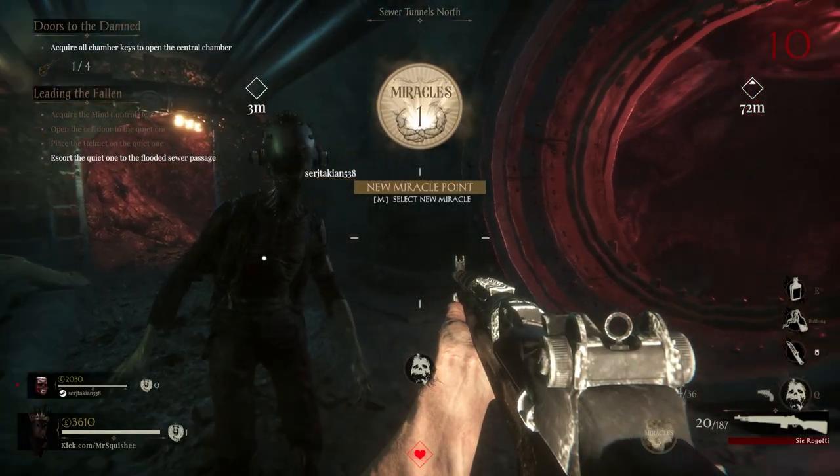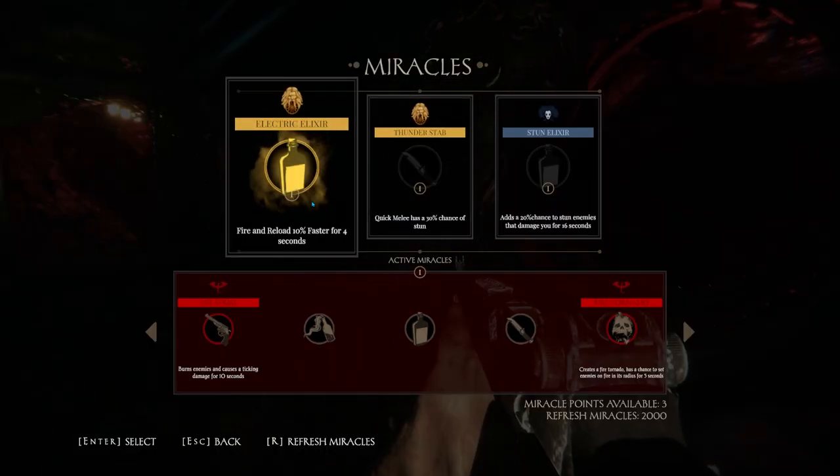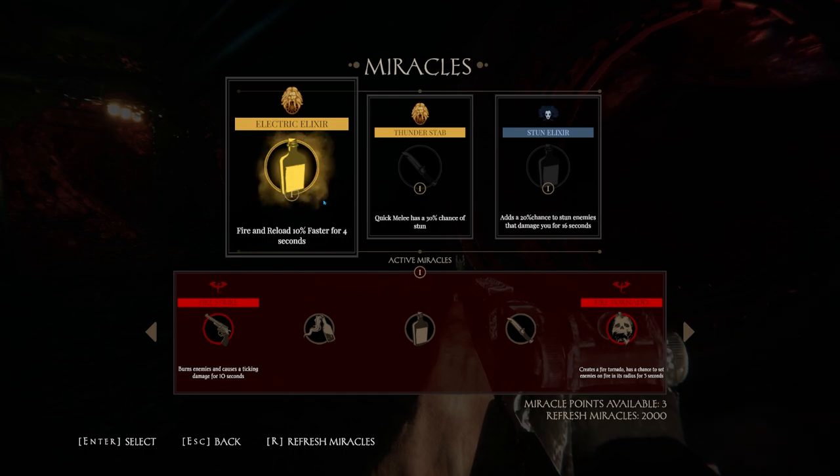In between each round, you also get to choose a miracle, which is essentially an upgrade to either your melee or your bullet damage, or an ultimate that you can get, which is a super strong move that you can use in really bad situations. You only get to choose ten miracles, so when you are choosing them, make sure to be very careful. I do believe each round the miracles do swap, so if you don't like the ones that you get during one round, you can just wait until the next one and I think it will flip over.